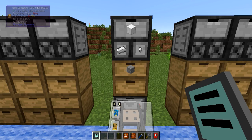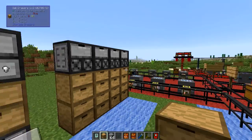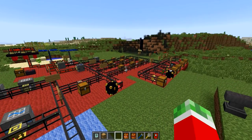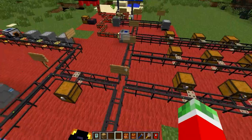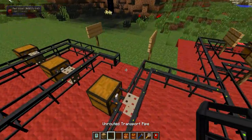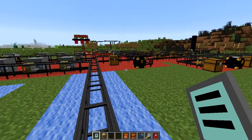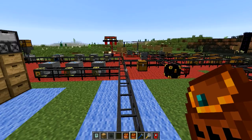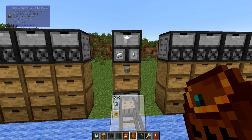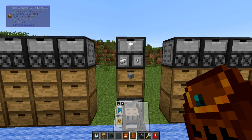Pretty cool. It also works nicely with other items. For example, if I get some wood out and put it back into my network, you'll see it gets sent out and routed — because I already set a location for this elsewhere. Let me tidy that up. So as you can see, I've got 64 stone in the network right now. If I dump in a stack more, you'll see it gets sent to the most logical route, which in this case is the storage drawer, putting it in whatever connected drawer location it finds available.